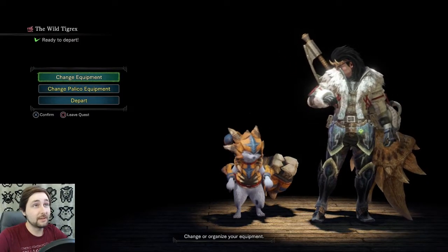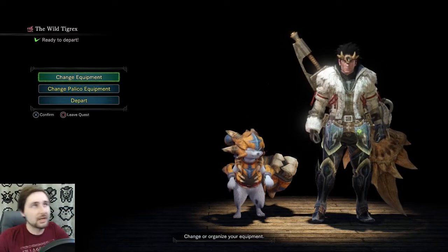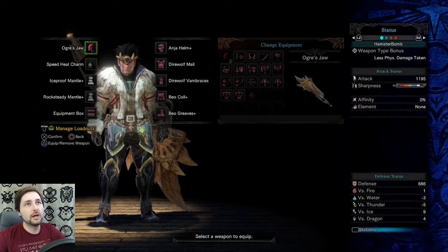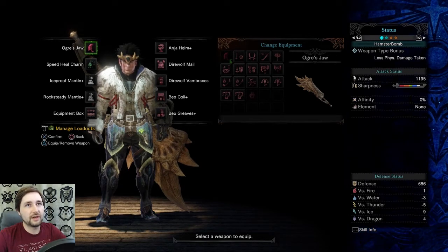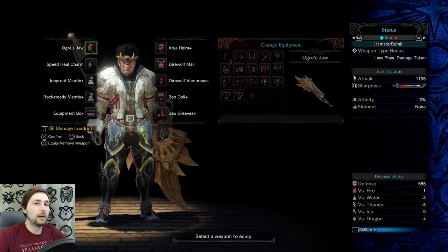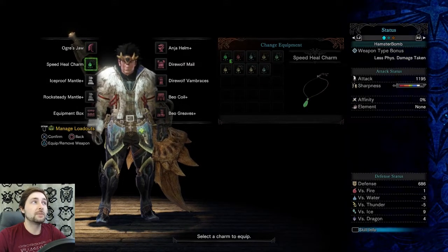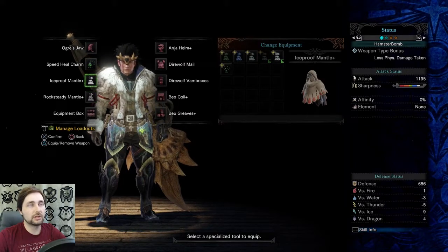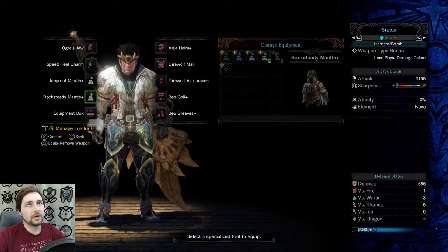We're hopefully going to take him down this time. I decided instead of just running it with some random stuff, I'm actually going to try and mix up an armor set here. This time I'm using the Greatsword — gives us extra 35 defense, and the attack's really high, so it should be good for taking him down. I'm still using the Speed Heal Charm, and I have both Iceproof and Rocksteady — Iceproof grants Divine Blessing, and Rocksteady's going to give me attack.